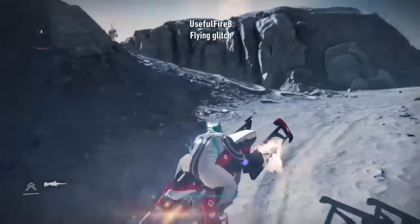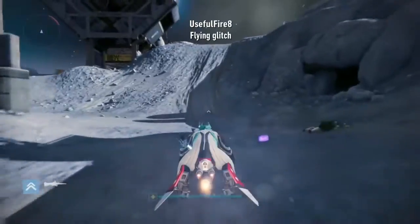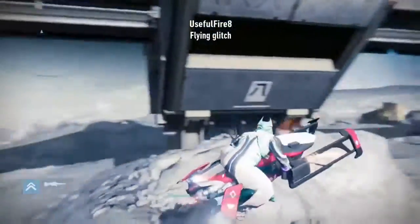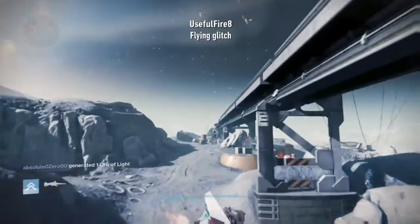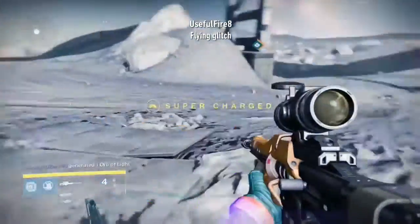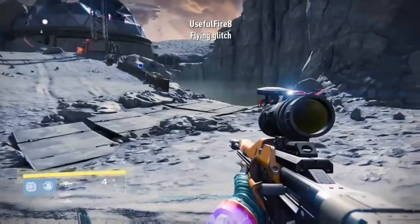What I'm doing here is using the thrusters as a way to get pushed up, and that way it's actually pushing me to a farther distance. It seems pretty logical. I don't really know why a lot of people haven't thought about this, but as you can see right here, this one was actually very good — I got very far. So that is how you do the flying glitch with the sparrow.